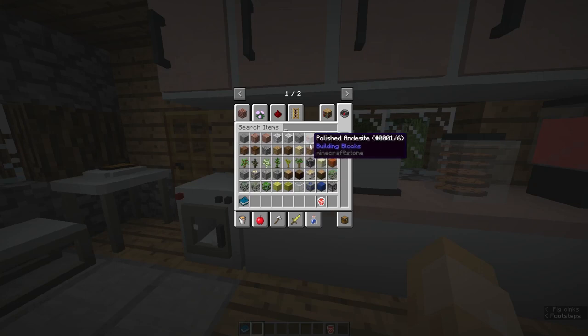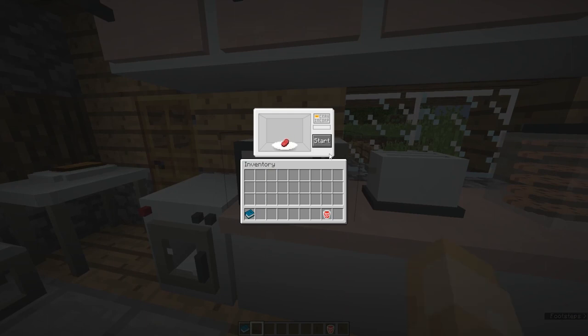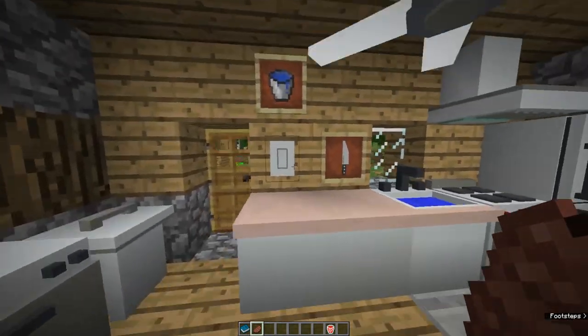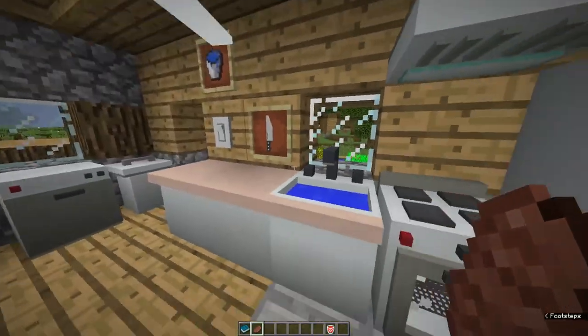Next we have the microwave. Grab some uncooked beef, put it in the microwave — it doesn't require any fuel, but you can only cook one item at a time. When it's done, you have steak. Simple as that.